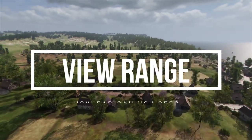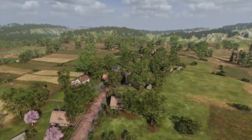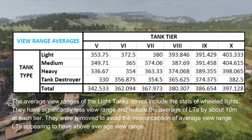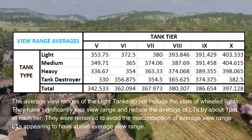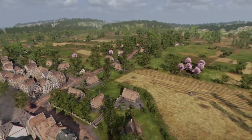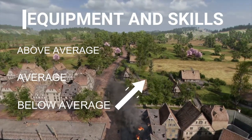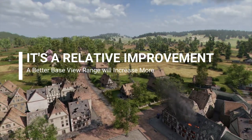First, let's talk view range. This statistic is essentially how far your tank can see. I'll talk later about how this is different from how far you can spot enemies from, but they are closely related. I would suggest you look at the table on screen — it shows the average base view range of a fully upgraded tank of each type and tier from 5-10 when the crew is trained to 100%. Feel free to pause and screenshot the table if you want to keep it. These averages are likely to stay relatively the same, and the table helps you with equipment and commander skill choices — you can determine whether your tank is above or below average, and decide whether to further boost it or counter its poor base stats. Note that all equipment and skills boost view range by a percentage, so a better base view range will yield a greater increase.